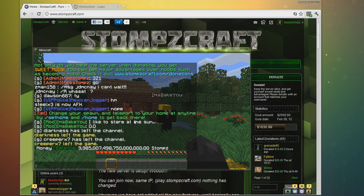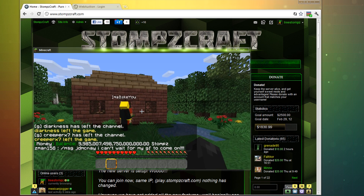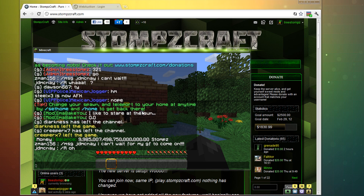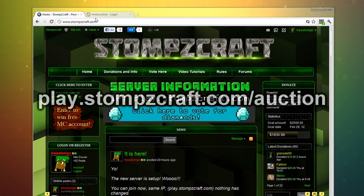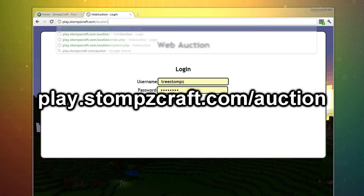So, as you know, if you type slash money you can get money. Anyway, the first thing you're going to want to do is set your password, because if you go to the address of the web auction, it is play.stompscraft.com/auction.